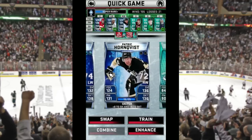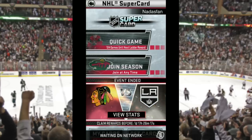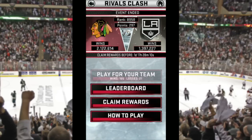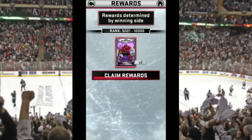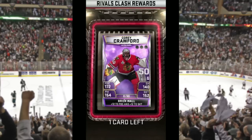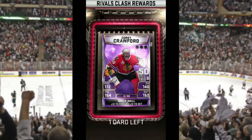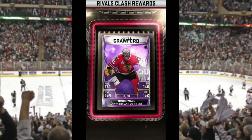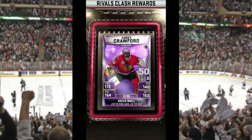We go to claim rewards and double check: yes, we got the two Corey Crawford ultra rares! That's the biggest upgrade to our team by far — even just putting one in the lineup will help until we can max them out and pro them together. This is why you really want to pay attention to these Rivals Clash events that happen over weekends or a week's time, because you can really upgrade your team by targeting a position you need, like goaltender. That's going to do it for this episode — come on back for more NHL Supercard. We'll see you next time.